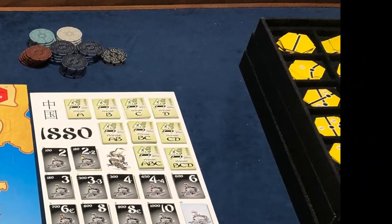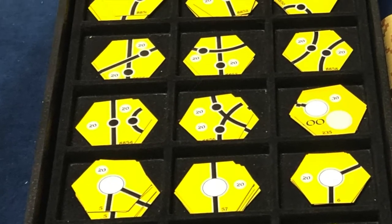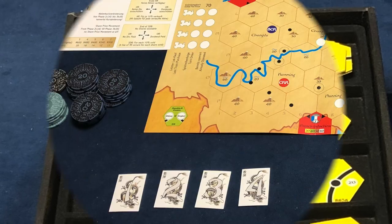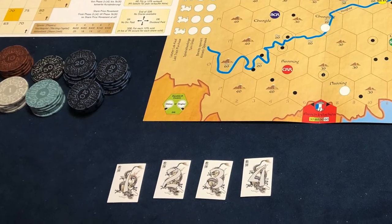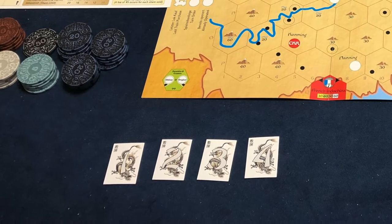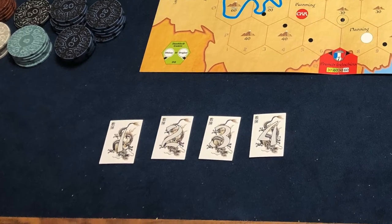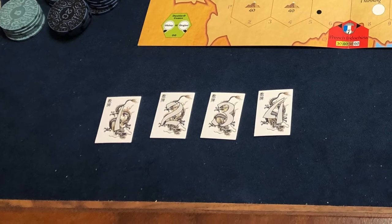Place the tiles near the map so everyone can see what track is available. I use jewelry trays to allow passing it around the table. One number card is dealt randomly to each player. This is the temporary turn order for the auction. The lowest number is the priority player. Everyone sits in numerical order from the priority player. Seating order will change after the initial auction, so don't get too comfortable.